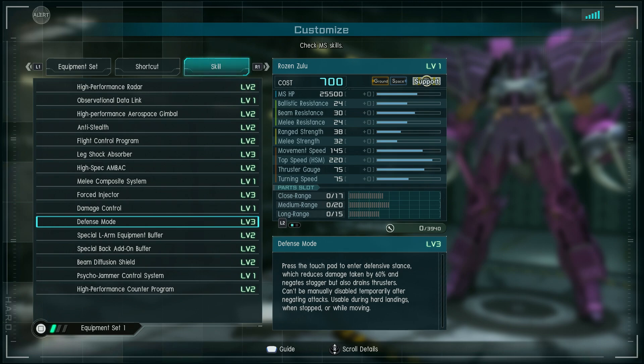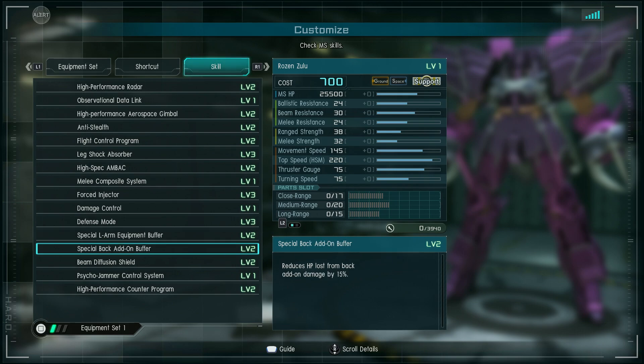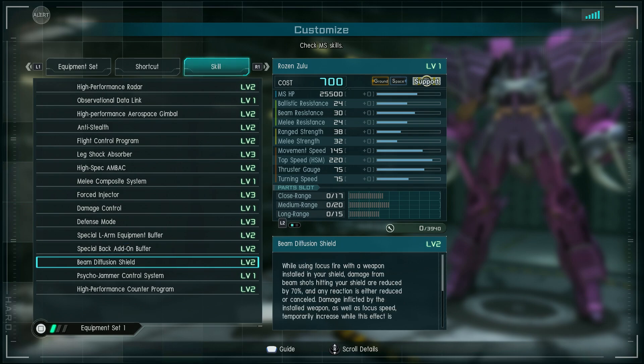Defense mode is usable during hard landings, when stopped, or while moving, so basically you can break into your guard at any time. Left arm equipment buffer — the shield is not a traditional shield, so it has 15% damage reduction. Back out on buffer, 15% defense if it hits the funnel racks, I think.